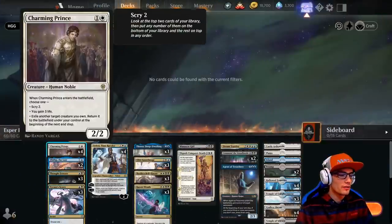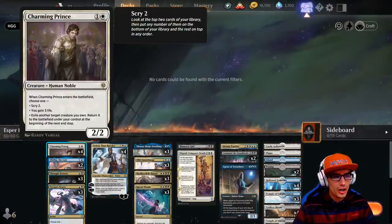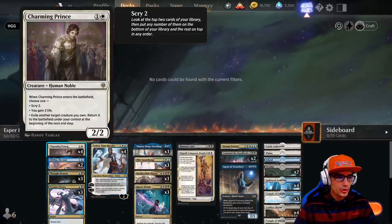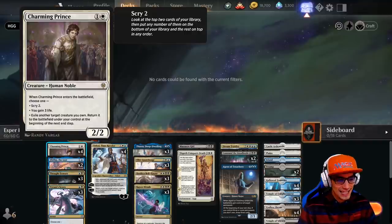The deck starts off with a 2-drop called Charming Prince. This creature is a 2-2, and when he enters the battlefield, you get to choose one: either Scry 2, gain 3 life, or exile another target creature you own. Return it to the battlefield under your control at the beginning of the next end step.